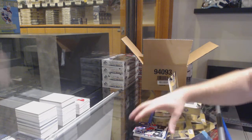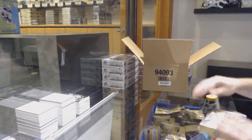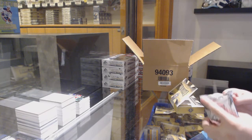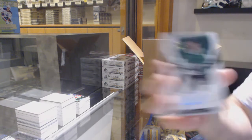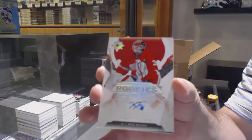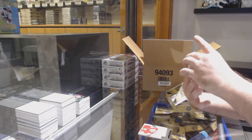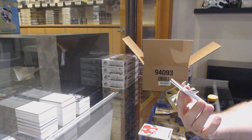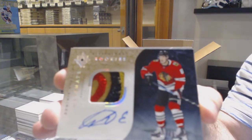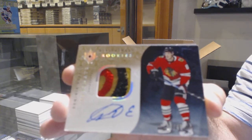And we've got an icon of Shifley for the Jets. Dallas Stars come out number to 299. For the Red Wings, Caden Fulcher rookie auto to 299. That's a sick card — this case has been phenomenal. Number to 49 retro rookie patch auto for the Hawks — Dominic Kubalik, retro rookie patch auto.